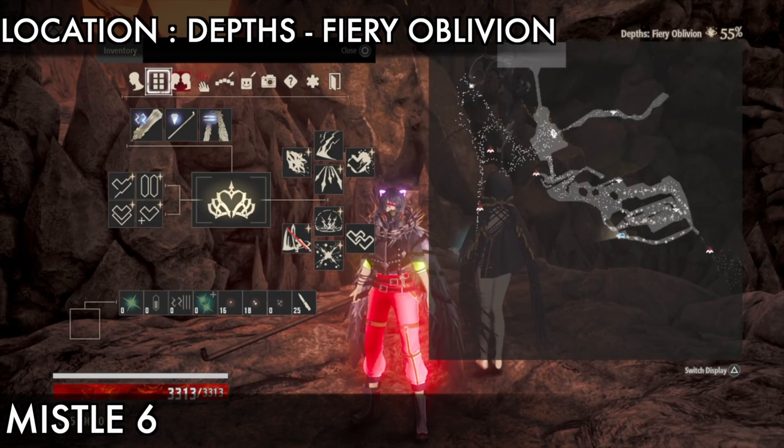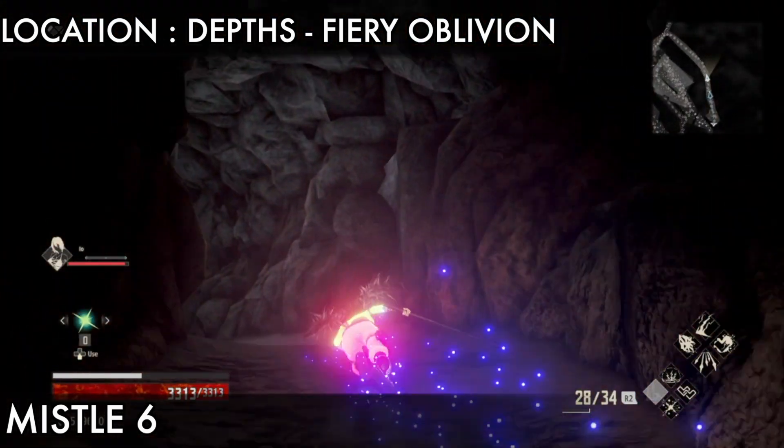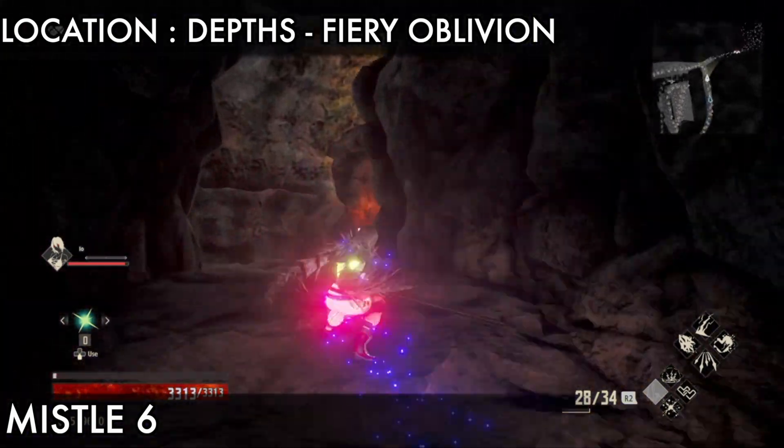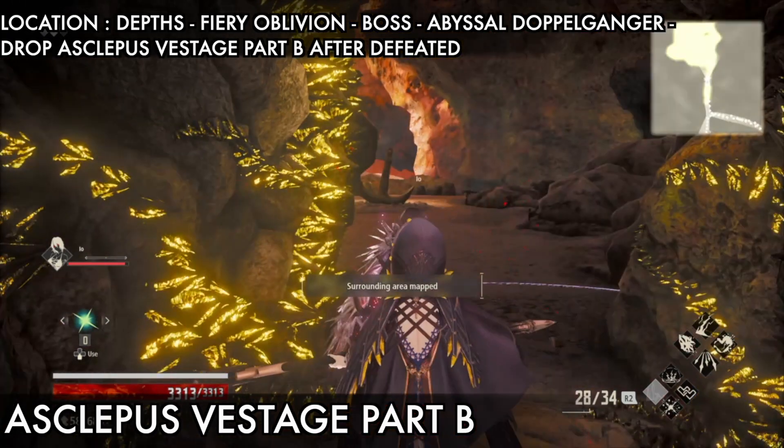The next item is missile six, which is in the boss area — just behind you. You need to go back to get missile six. Go straight to the head, then go on the right side. Here is missile six, touch it.